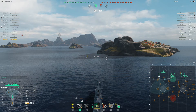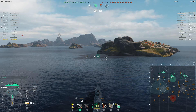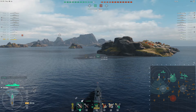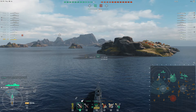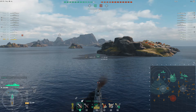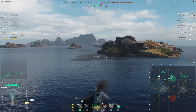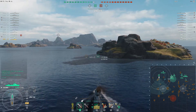I recently got a new ship: the tier 9 Russian battleship, the Sovetsky Soyuz. I feel like it is a step down from the tier 8 one, the Vladivostok, as the AA is nowhere near as good. And as everyone knows, there's a lot of CVs floating around the game at the minute, although it is still a very tanky ship, like all the Russian BBs in the game.